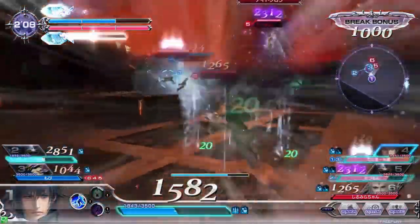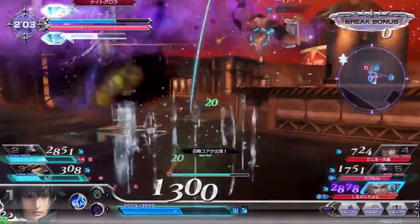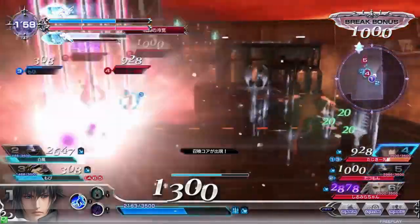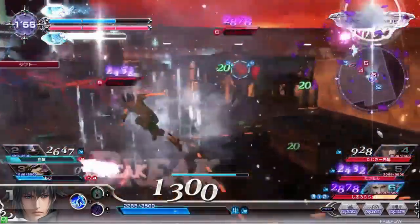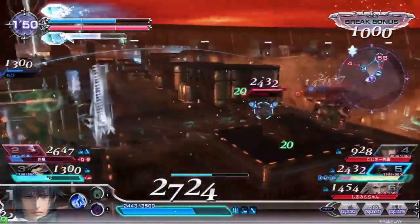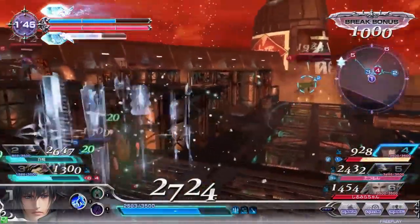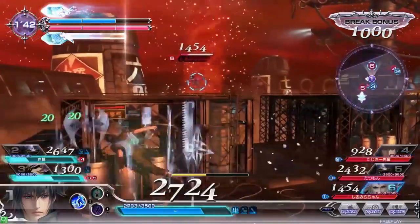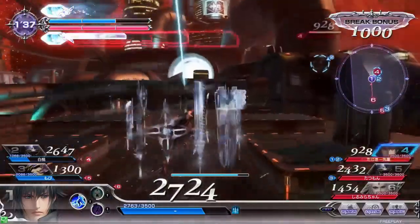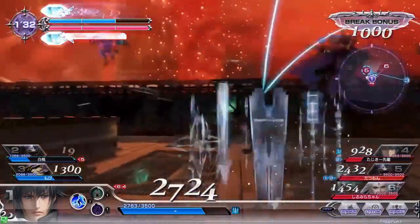Kain and Golbez regroup. Noctis dives into the red team again, gets punished but escapes. Cloud of Darkness sidesteps, Noctis moves in with his warp attack then quickly dodges out of the way of Nightglow from Golbez — nice awareness there, seeing that target line and knowing Golbez was about to target him. He chases Cloud of Darkness but stops, moving over to the red team's Noctis who was trying to attack our Golbez, but our Golbez blasts him away with Nightglow.